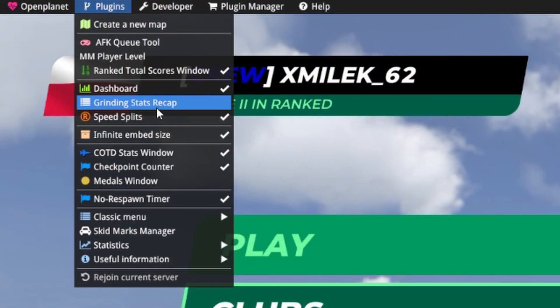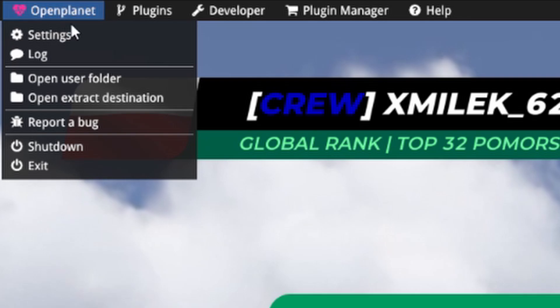You can turn on and off all of your plugins in the scripts section and tweak them after going into OpenPlanet settings.